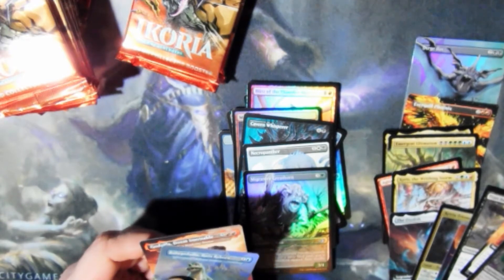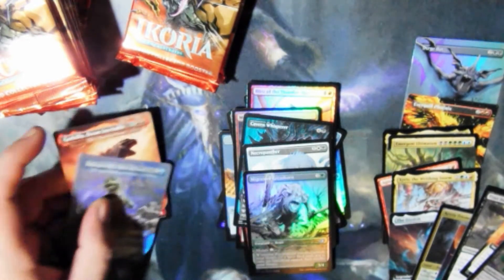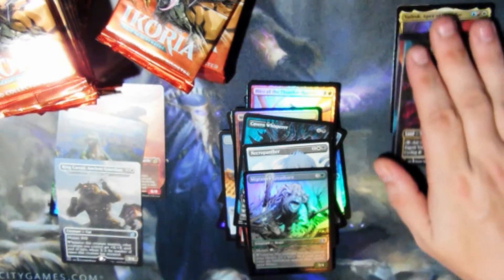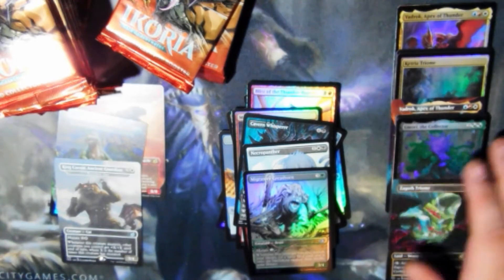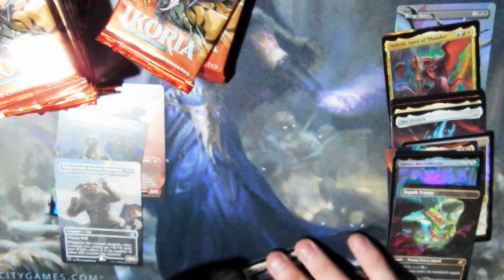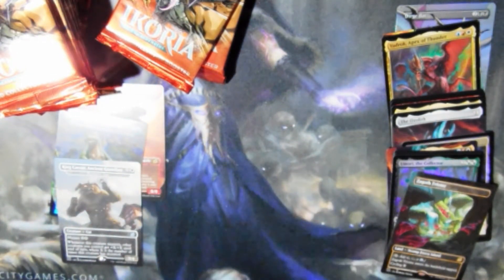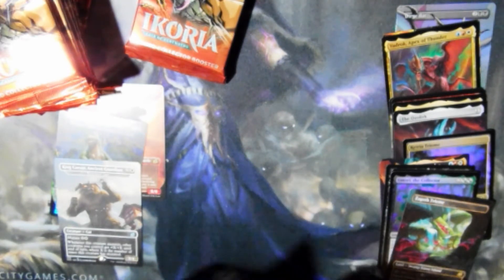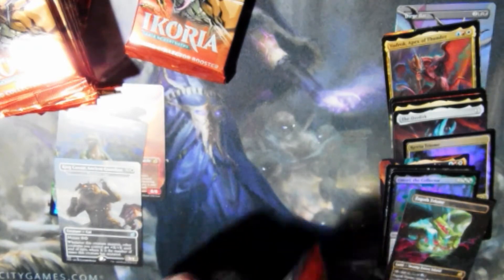I have a foil and non-foil Cesar. We'll put them over here, and then we'll put our mythics and rares here. Hopefully I don't get a Godzilla card that beaten up — that would be horrible. It'd probably be King Ghidorah. That's the only way I'd get him, is if he got all beat up.